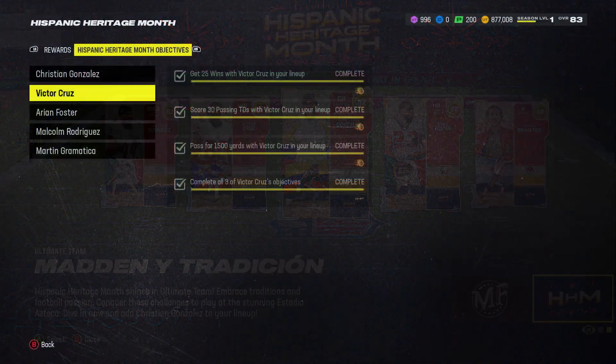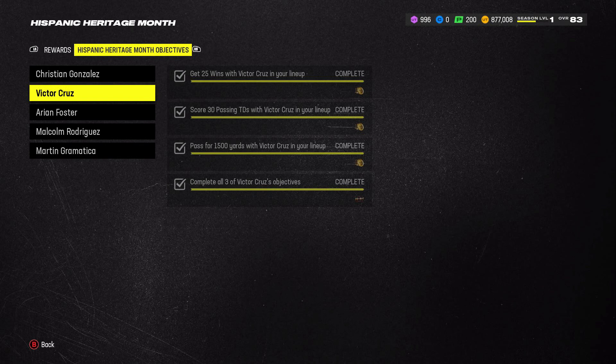To upgrade the cards, head to the Hispanic Heritage Month field pass and look at the objectives. Each player has their own set of objectives. Complete those and you get 1,000 XP, which is enough for one token. There are five sets of objectives, one for each player, so one token per player to upgrade them to an 86. They can all be done in about 20 minutes to half an hour.